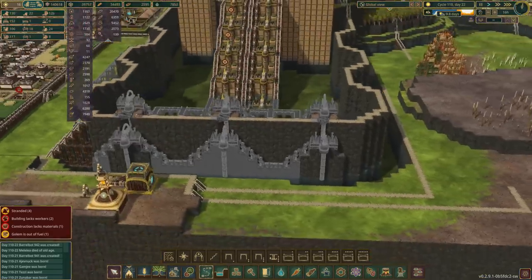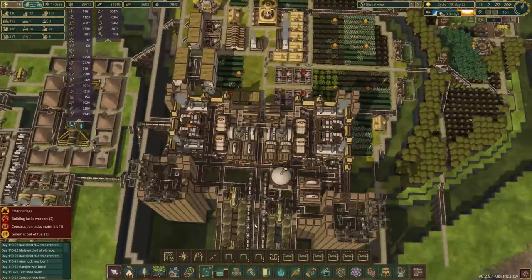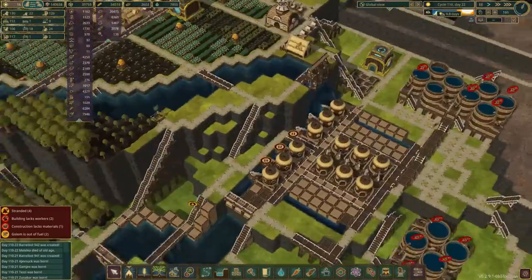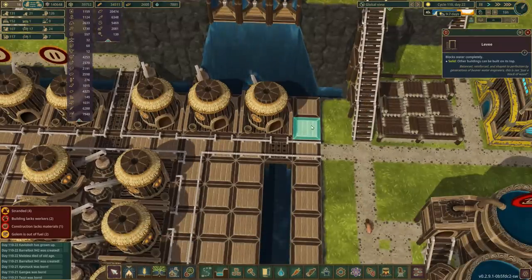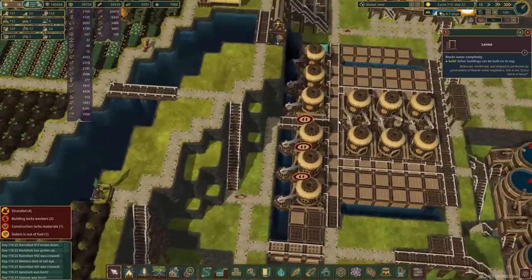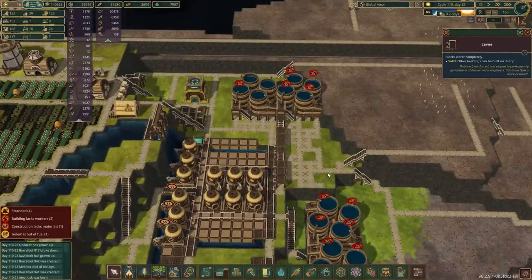Step two: once the first set is working, I'm going to turn on the second set of pumps. We're going to have both sets of pumps working and pumping water up into the reservoir. I'm expecting we'll probably get a little bit of flooding with both pumps running, so I'll likely replace some of these levees with platforms to create a little bit more room for the water. But this is a three-wide canal — it should handle the flow.